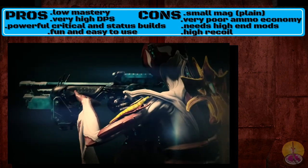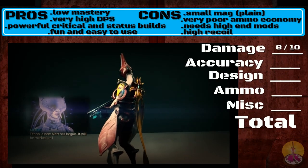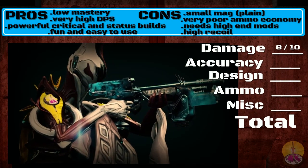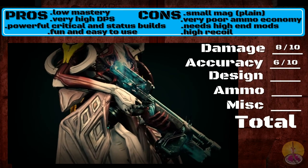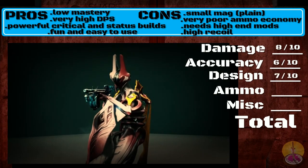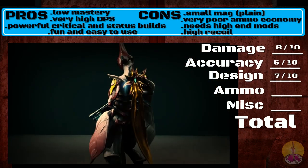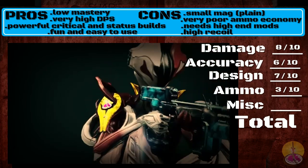That kind of covers the pros and cons regarding the Krakata. Going on to the score: for damage, I'm going to give that 8 out of 10 — this weapon has a lot of DPS, very high DPS, and with a critical build or status you can definitely buff that. Accuracy I'm going to give a 6 out of 10 — it's decent enough, but the spread is a little heavy and the recoil is a bit much if you don't have mods against that, which definitely cuts into your accuracy. Design, I'm going to give it a 7 out of 10 — it's the first serious critical weapon most players will get, and it's been properly balanced. Ammo, I'm going to give that a 3 out of 10 — this weapon just disrespects your ammo count, spits it all out, and it's difficult to keep feeding.